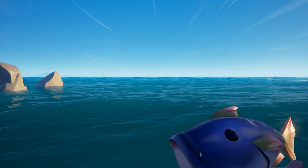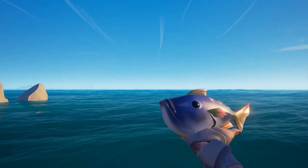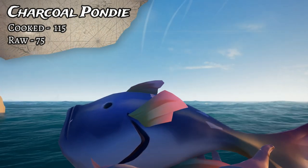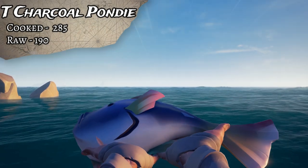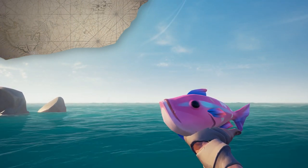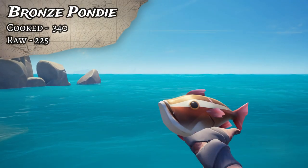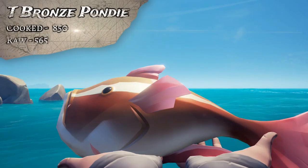Moving right along, we are at Pondies. Pondies you are only going to find in freshwater ponds, as the name suggests. A really great spot to farm these is at Mermaid's Hideaway. Our first Pondie is the Charcoal Pondie - cooked is 115 gold, uncooked 75, and the Trophy is 285 cooked and 190 uncooked. Next up is the Orchid Pondie - sells for 225 cooked and 150 uncooked, and the Trophy variant is 565 gold cooked and 375 uncooked. The Bronze Pondie sells for 340 cooked, 225 uncooked, and the Trophy cooked is 850.